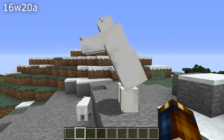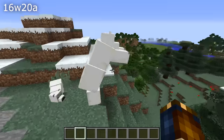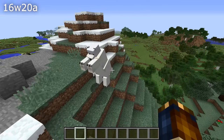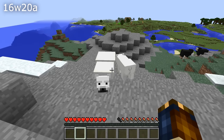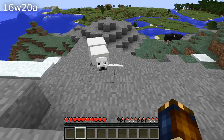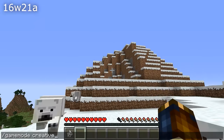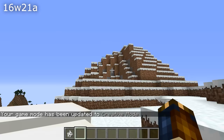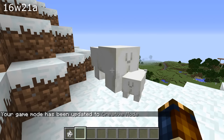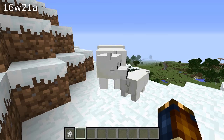Let's move into talking about mobs and AI fixes. The new polar bears added in the last snapshot were having some AI issues — they could get stuck in the standing attack position if their target disappeared or died while attacking. That is now fixed along with another problem where they would get stuck inside blocks when chasing a player. Other mob fixes as well: the wolf's tail height would not be based on the ratio of health to max health — that is now fixed — along with a long-standing problem where untamed wolves would despawn like regular mobs, which has now been fixed.